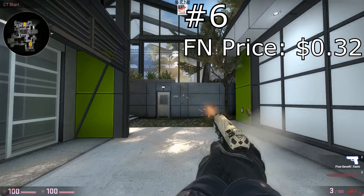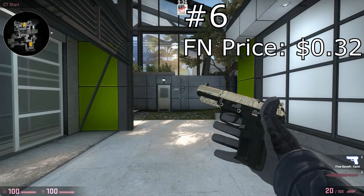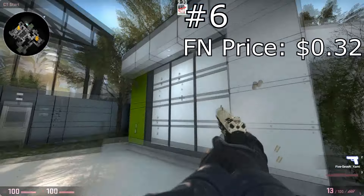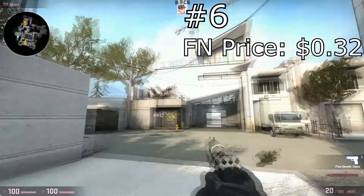At number six, we have the Five-Seven Cami. The only reason why the Galil Cami isn't here is because the Five-Seven at the back of it can actually have some pretty cool designs. In fact, the one I'm showing right here has kind of a sad face on it — I've never personally seen a real one like it, but it kind of looks like a sad face to me, so that's pretty cool.